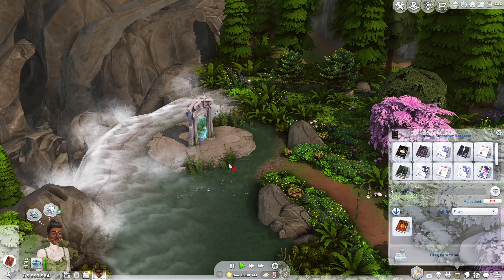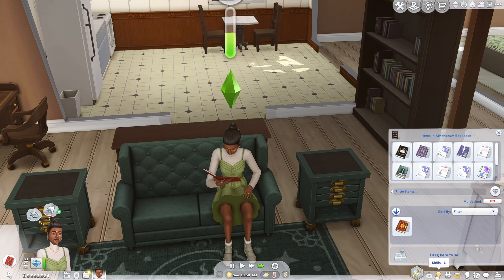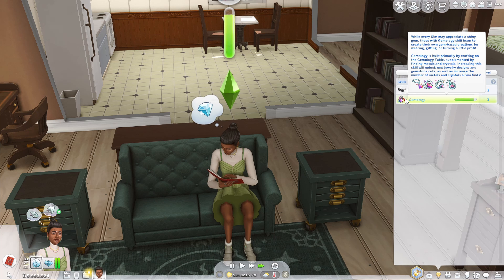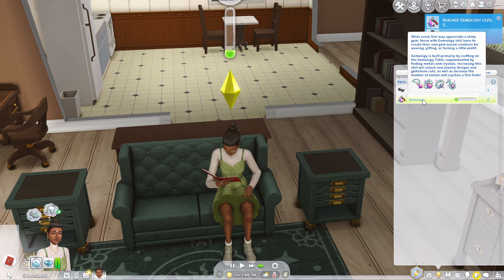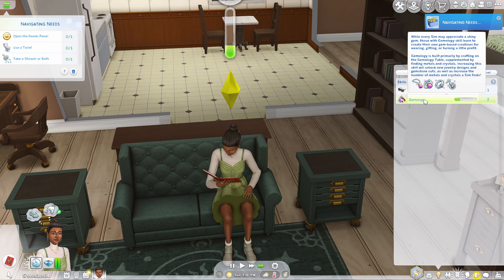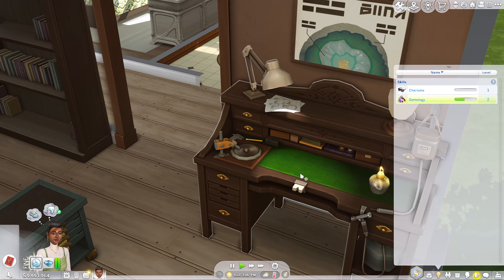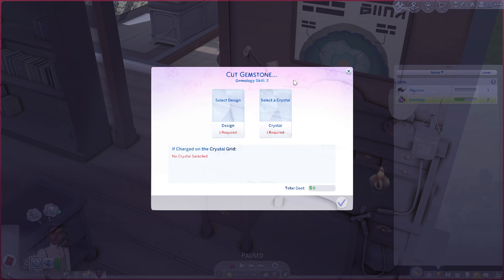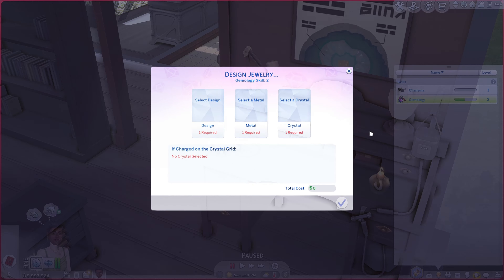Jeanette has begun her journey into the geminology skill. Use the geminology table to cut gemstones and craft jewelry, or collect crystals and metals to level up and unlock more jewelry and gemstone designs to craft. While every Sim may appreciate a shiny gem, those with geminology skill learn to create their own gem-based creations for wearing, gifting, or turning a little profit. The skill is built primarily by crafting at the geminology table, supplemented by finding metals and crystals. Increasing the skill unlocks new jewelry designs and gemstone cuts. She's already at level two, so she's doing well!